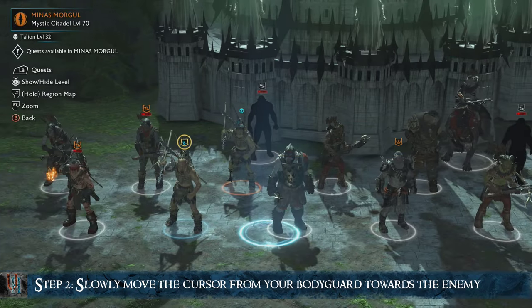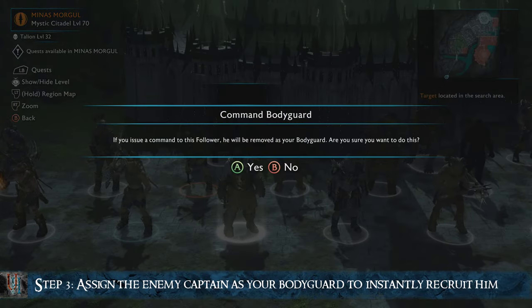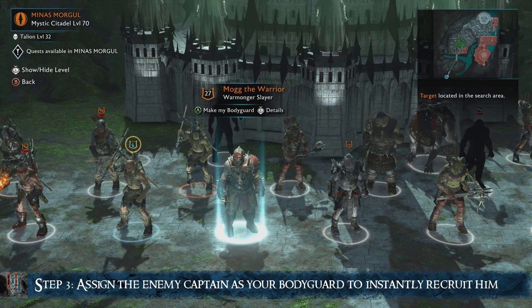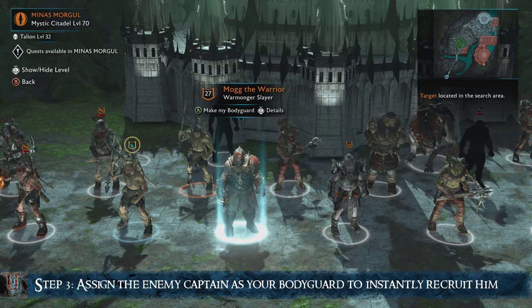If you see the blue circle it means you are moving too fast. Hitting the command button at the right moment brings up a verification prompt while we have the enemy captain selected. All we gotta do now is hit yes and this will allow us to assign the enemy as our bodyguard, turning him into an ally instantly.